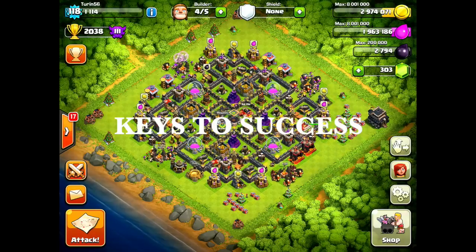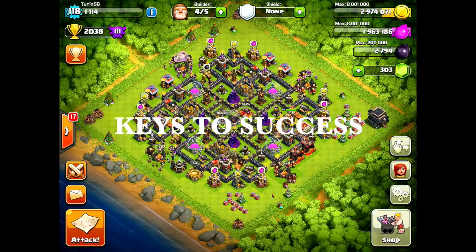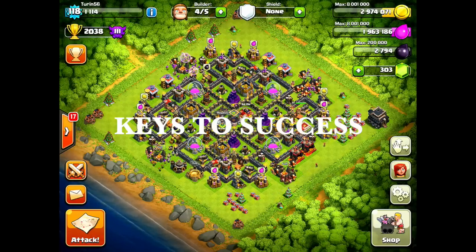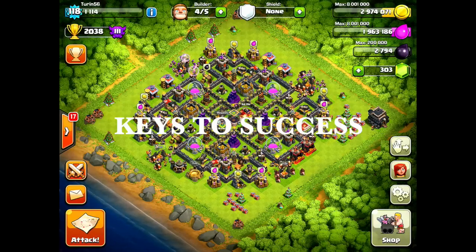The keys to success on a Hog-O-Wee-Wee — in my opinion there are 4 keys you always have to have in order for it to be an effective attack. The first 3 can essentially be covered with base selection. If you can't accomplish one or all of them, Hog-O-Wee-Wee is not the appropriate attack. It's not a magic attack — it can't take out every single base. Just like any other attack in this game, it is a base-specific attack.